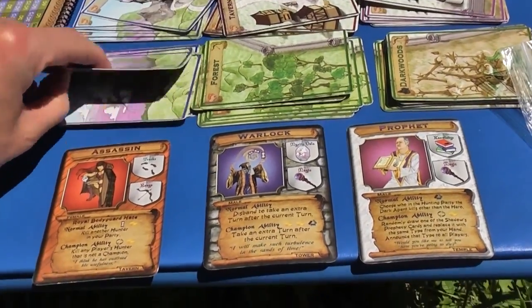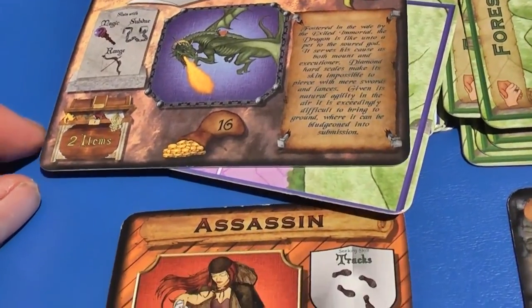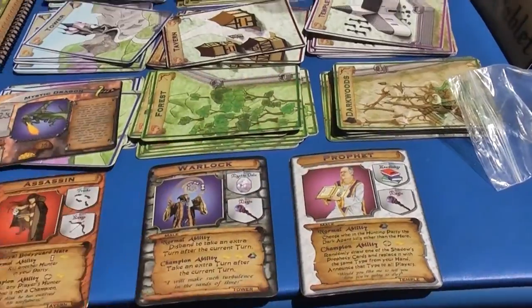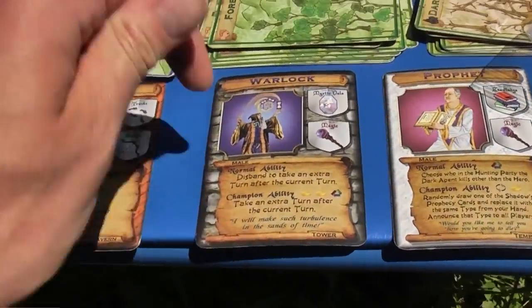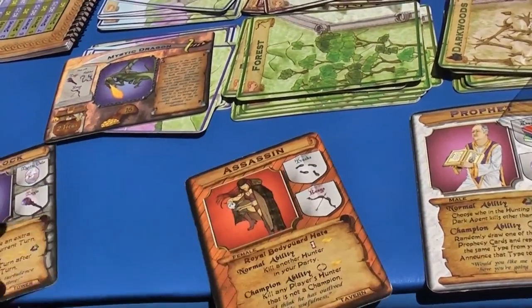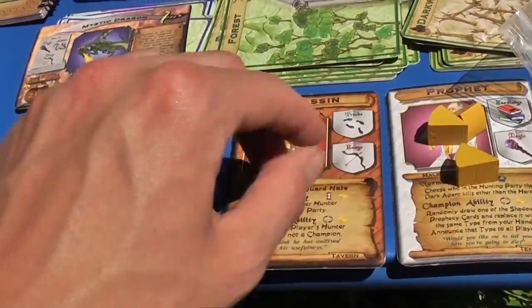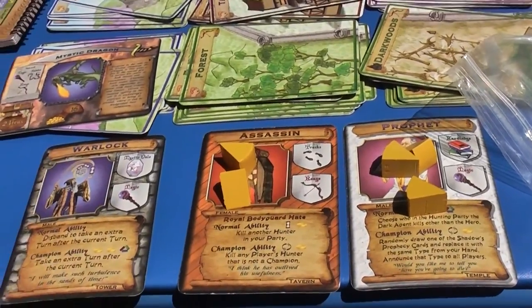But if anyone does show me a card, I then have to turn over a monster and fight it. If I can beat the monster I get money, less what I have to pay my people based on their shares. So in this case my warlock was my starting character, and I have the prophet and the assassin, and I have to pay them all.